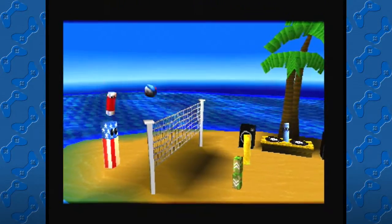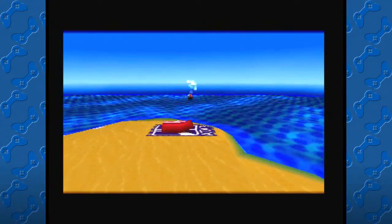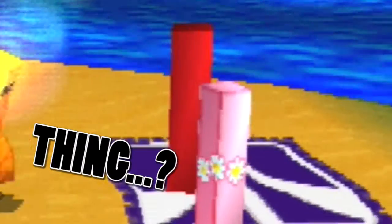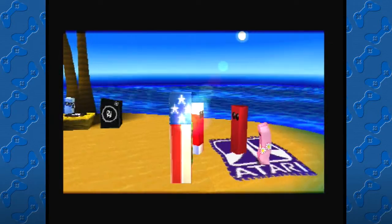We begin our tale with one of the rectangle people accidentally punching the volleyball far out to sea, after which the main rectangle person character — named Bouncer — offers to retrieve the ball.